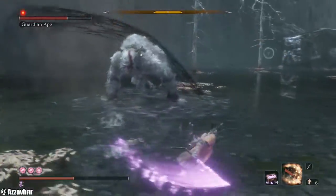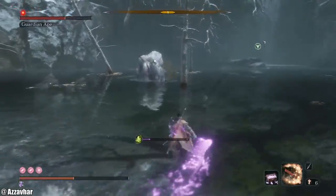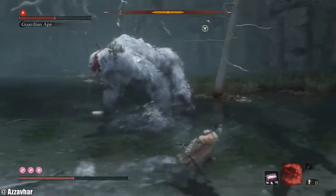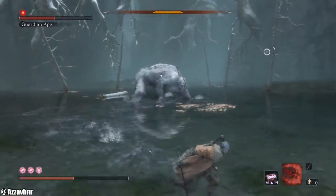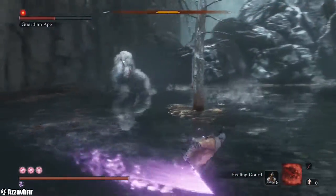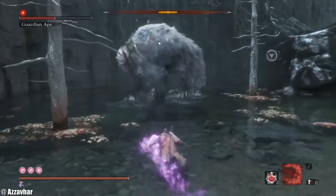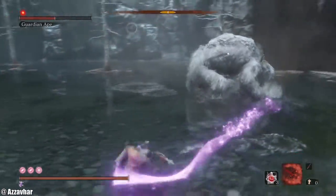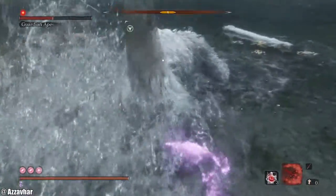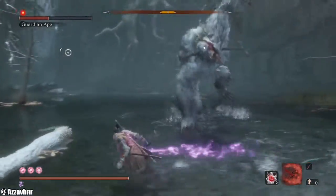Depending on what he does, approach him and do various different things. You can sometimes get in one attack there. Keep pulling back. This way is a bit slower and you have to be very precise about when you're going to attack. You can get a mortal draw there, or even just one standard attack after he does that ground slam. We've got monkey poo coming up — run underneath him. You can get a mortal draw from behind. You don't have to use mortal draw; a standard attack is absolutely fine.